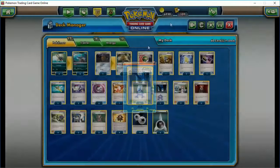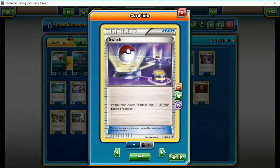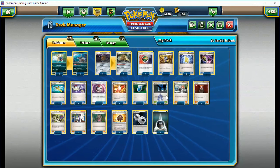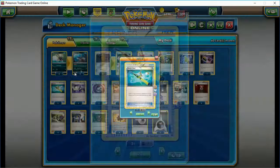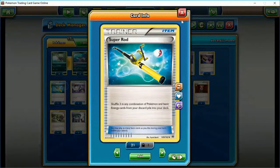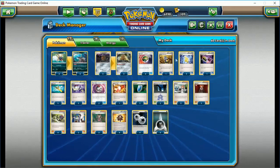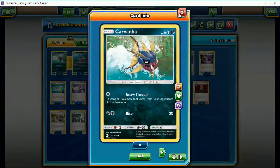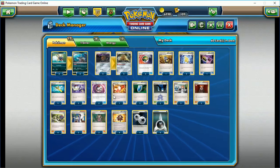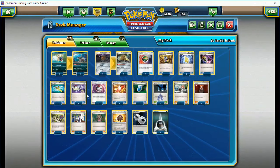Team Aqua Secret Base gives us a card in opposition because Sharpedo can normally retreat for free — so when we have our base out he can't, but we have some switches here that help balance it out. Super Rod, we have two in the deck. These guys are going to get knocked out — any time you have just four Pokemon with no big guys, they're going to get knocked out and you'll need to recycle them. The trick is to Revive first, then use Super Rod to pick up the Stage 1s and get them back in your deck.